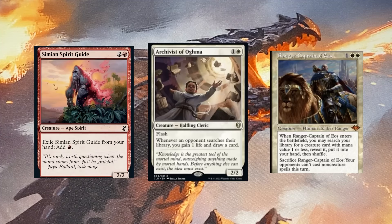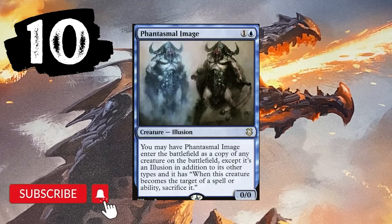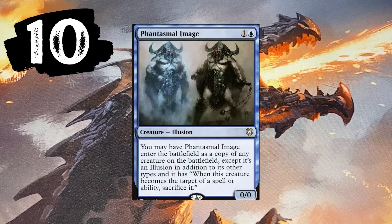Number 10 — the tenth most powerful card in competitive EDH is Phantasmal Image. He allows you to copy anything. He is used a lot in competitive EDH to copy Dockside Extortionist, so you can get the same advantage your opponent has.